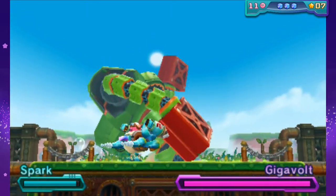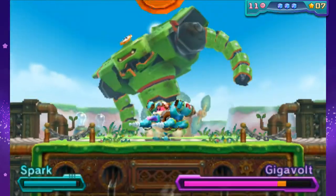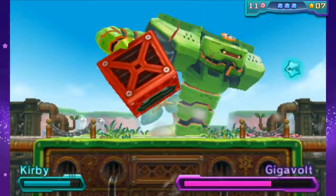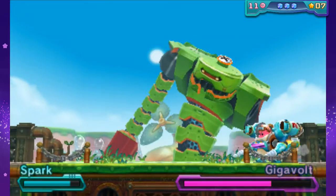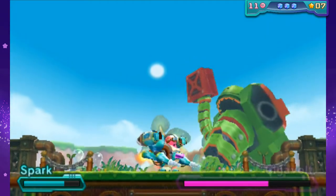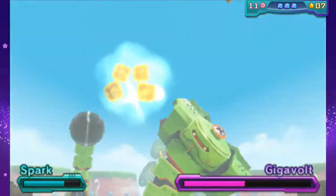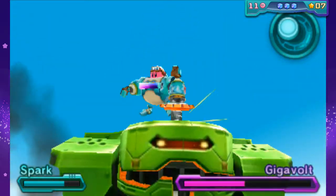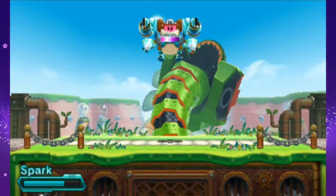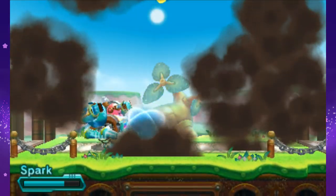Oh, there we go. Yeah, that's so cool. Really nifty design. Alright, come on. Come here. That was a bad idea. Alright, get our Spark back. Just pelt it a little bit. And that would screw the head! Oh boy. There we go. That was neat. Oh, made the door appear. Yay! I love this game.